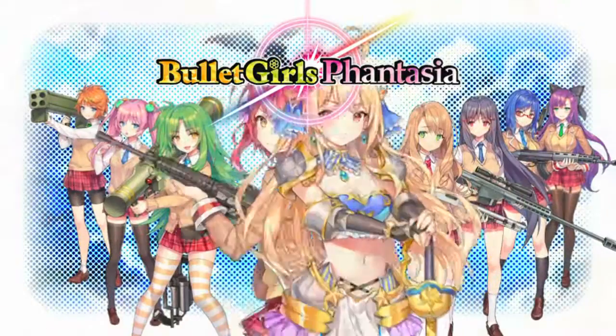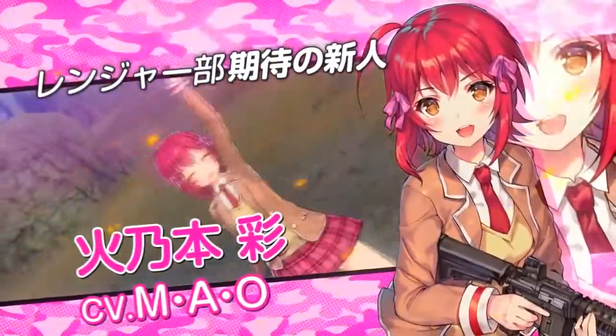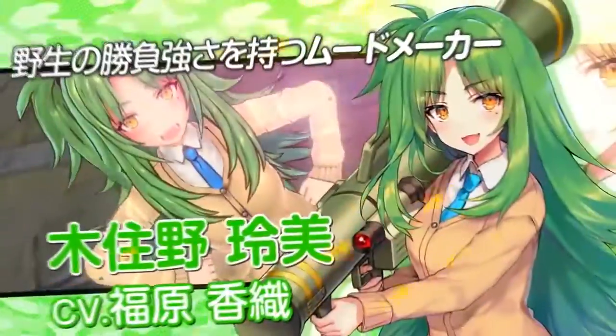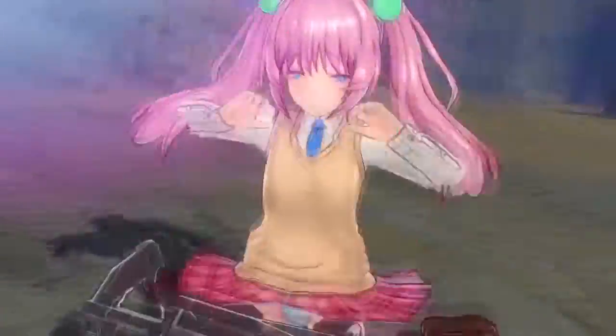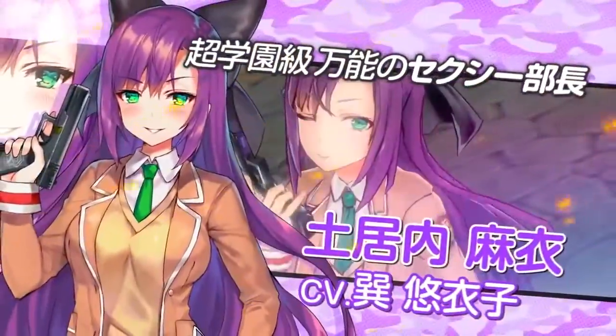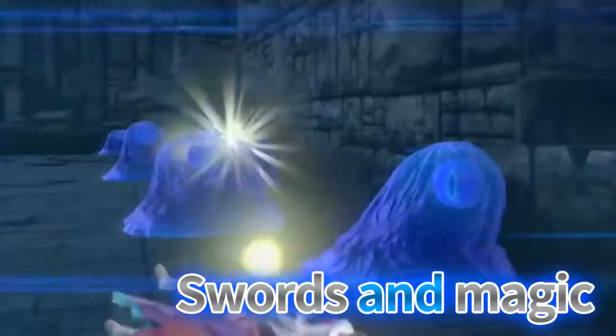Bullet Girls Fantasia is a third-person shooting game with action RPG elements and it's the third one in the series. The game is known for the girls getting their clothes dirty from damage, Senran Kagura style, and from the interrogation drilling scenes, where the girls use unconventional methods to get information out of their enemies. The series started on the Vita and this is the first entry to have a version out for the PS4 as well.